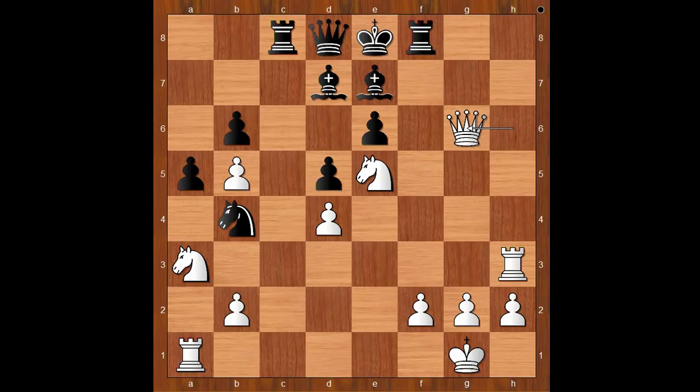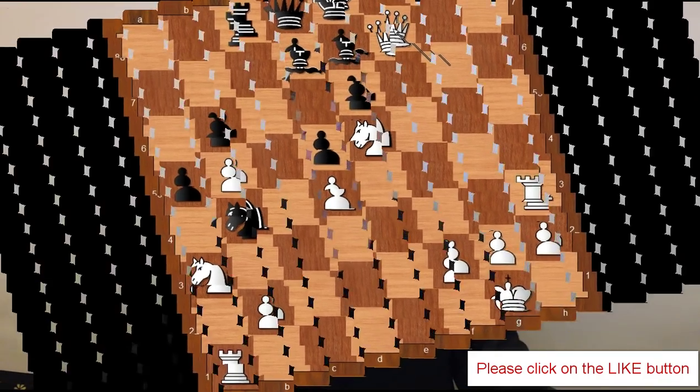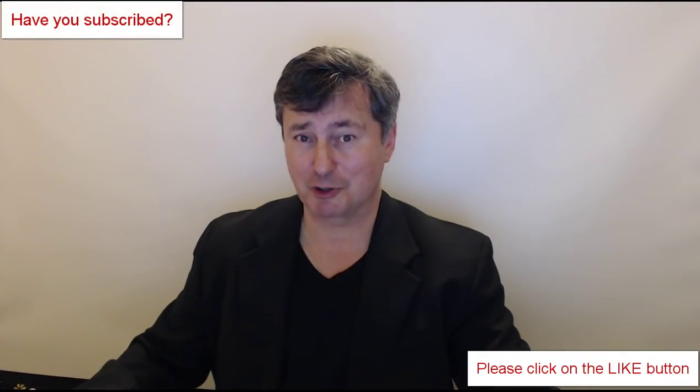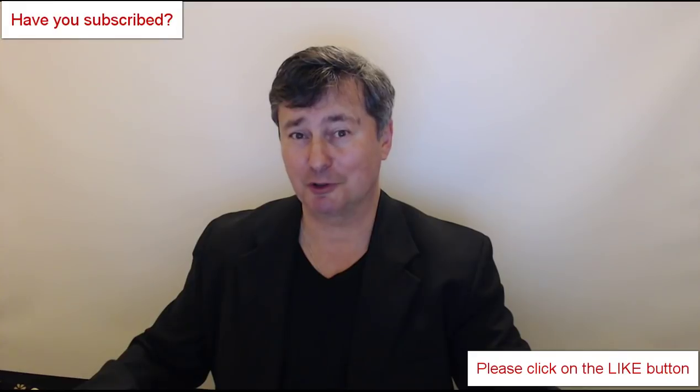Black resigned in view of this continuation: rook to f7, queen takes rook check — mate. Marcel Afroimsky from Israel won the brilliancy prize for this game in round one of the women's section of the tournament. What do you think of this game? That is all. I hope that you enjoyed watching this video. I wish you good luck with your chess. Bye for now.